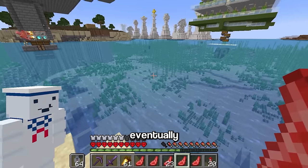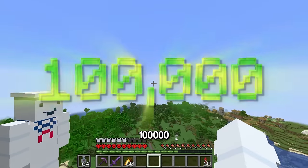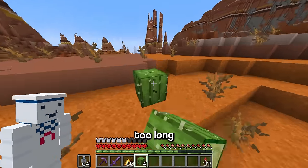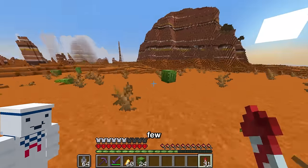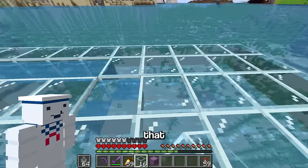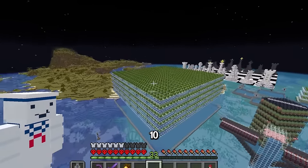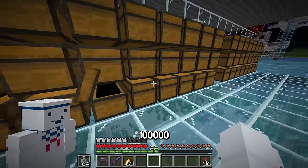I know it sounds weird needing cactus to get XP, but trust me. Since getting it manually would take too long, I built a cactus farm - the only material actually missing was cactus. After a few hours of afk farming and a five-second timelapse later, all the materials were ready. With the very large farm built, I had to afk it for about 10 hours overnight to get all one hundred thousand cactus.